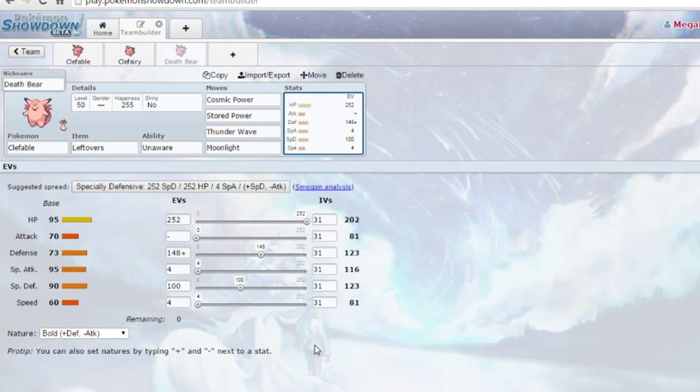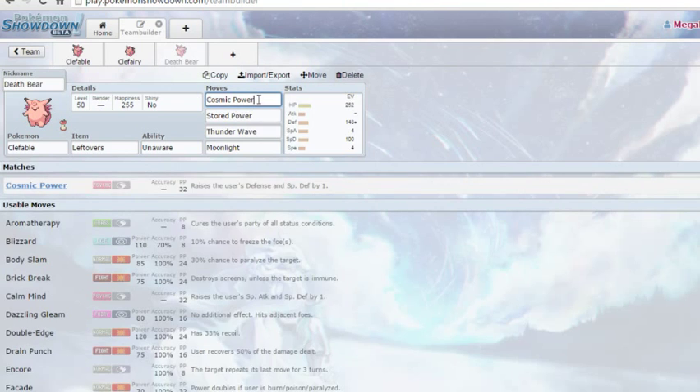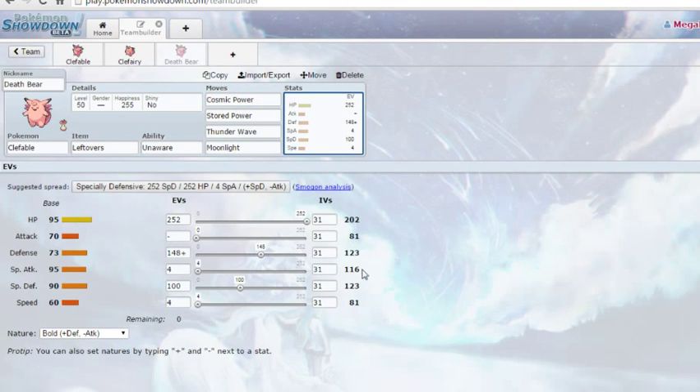Look at this spread, guys — it's a fairly complicated spread. 252 HP, 148, 4, 104. The two fours were wasted EVs that just didn't have a place, bumping special attack and speed by a point for speed creeps and a slight bit more damage. He wanted to max out his HP. With a Bold Nature, he wants to make the stats even so Cosmic Power raises them at an equal rate. Your defense stats are really even, so you can survive generally the same amount of stuff at the same rate.